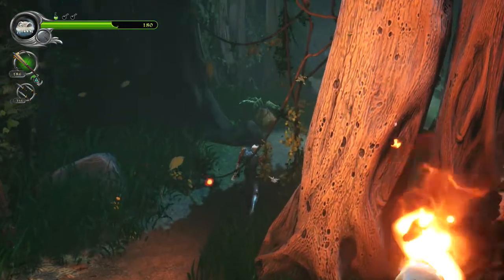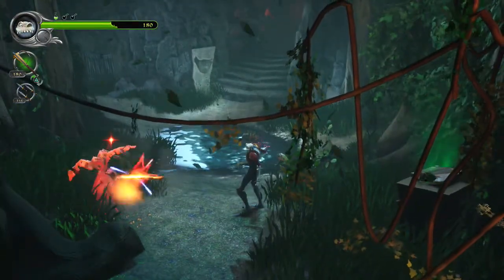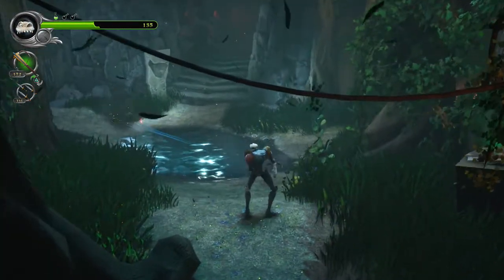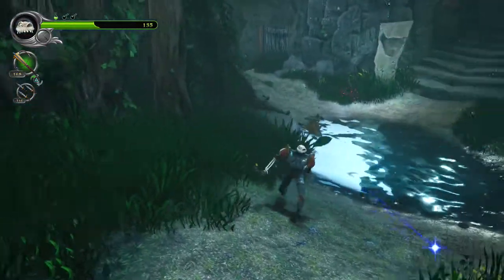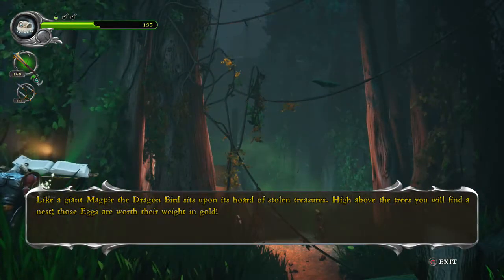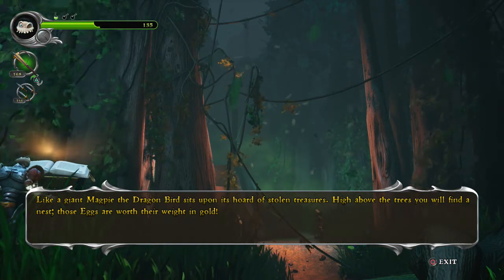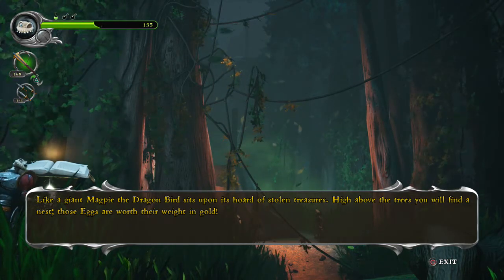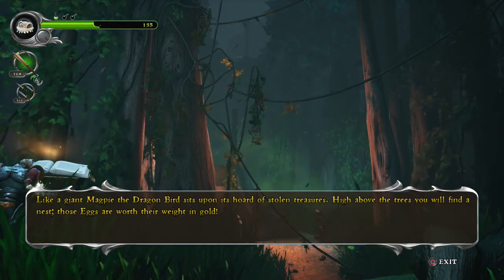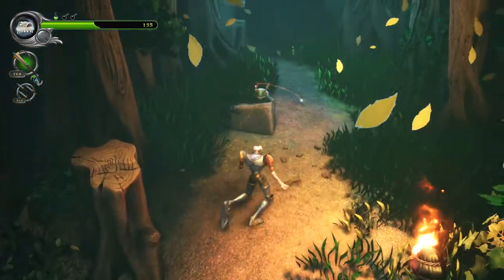Everything knows I'm here before I get the jump on it. Whatever, it's annoying. Why does it have so much HP? Like a giant magpie, the dragon bird sits upon its horde of stolen treasures. High above the trees, you will find a nest. Those eggs are worth their weight in gold. Couldn't break them — I saw them, I couldn't do anything about it.